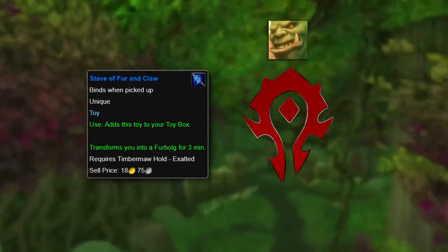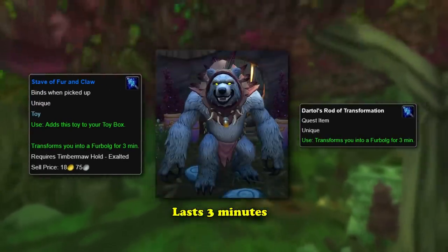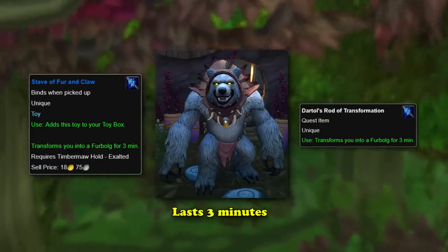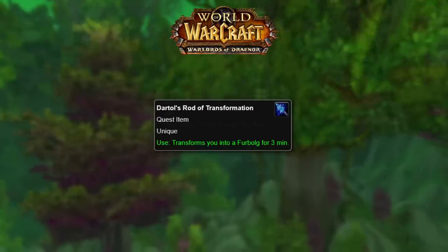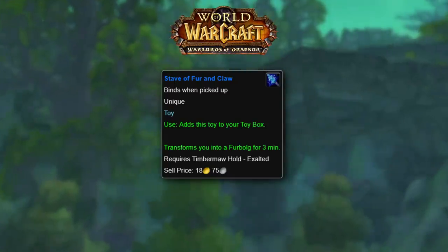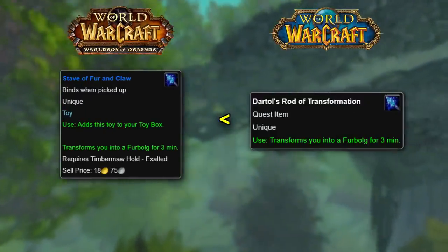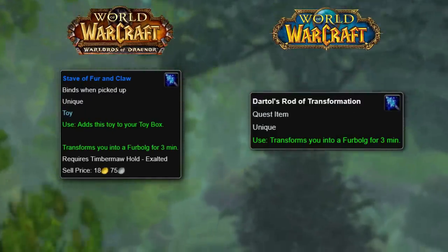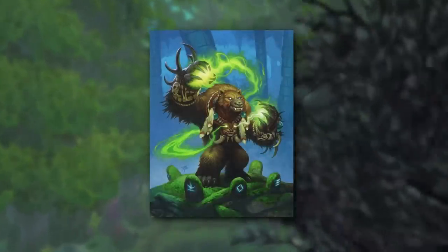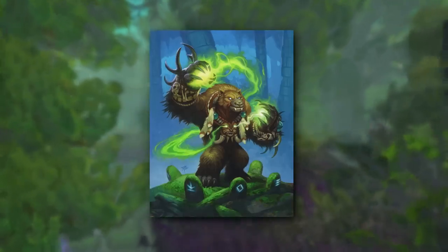The only similarities between the Stave of Fur and Claw and D'Arthol's Rod of Transformation are that the furbolg costume still lasts for 3 minutes and they both take 2 seconds to cast. The Stave of Fur and Claw has only been altered once since it was added in Cataclysm — at the beginning of Warlords of Draenor, the item was turned into a rare item and added to the toy box. The Stave currently remains much further behind than its vanilla counterpart in terms of fun. One way to solve this furry dilemma would be to add furbolgs as an allied race — would you play as a furbolg? I know I probably would.